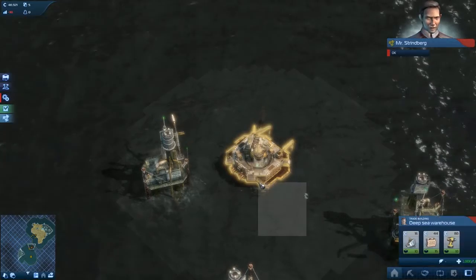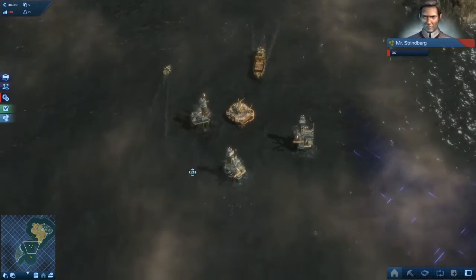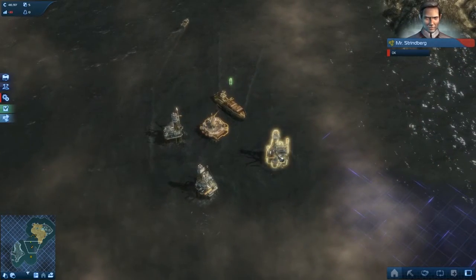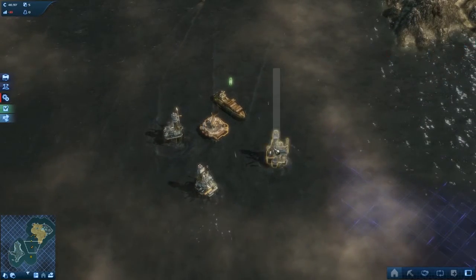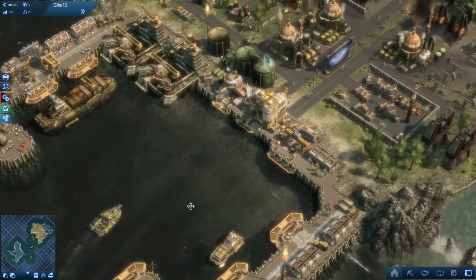Discovering these underwater oil deposits was an incredible stroke of luck. This will help me meet Global Trust's two-year plan. Why couldn't they give me the data on the locations of all the things around them to start with? That's what I wonder.